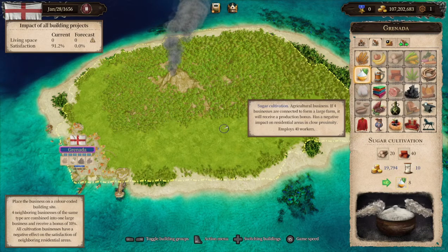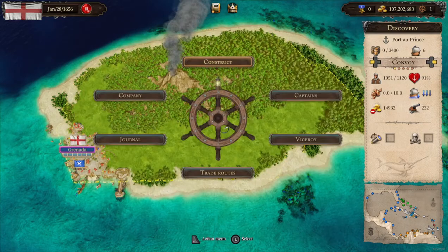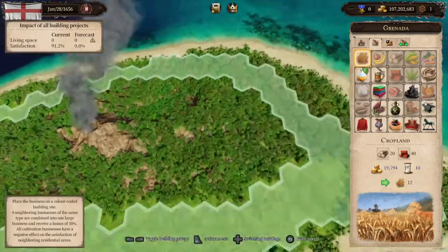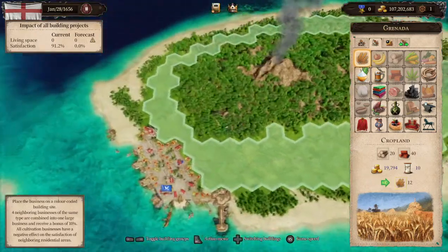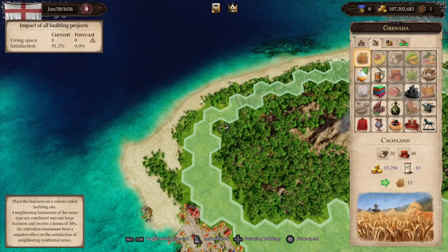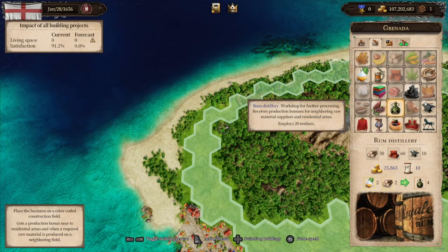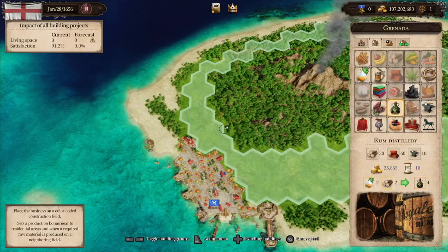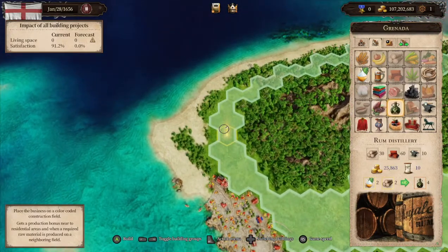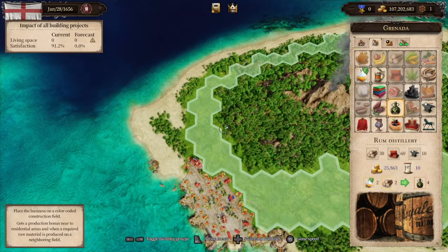It's a lot easier to compute once you have your businesses constructed and open up your town dialogue to pull up production — it'll show you numbers for produced and consumed, which I'll show shortly. One thing to note: you want the largest area open for residential and the smallest primarily for your crops. Because I'm making a bakery and a distillery, they both receive bonuses for being close to raw materials and residential areas, so you need to think about that placement.